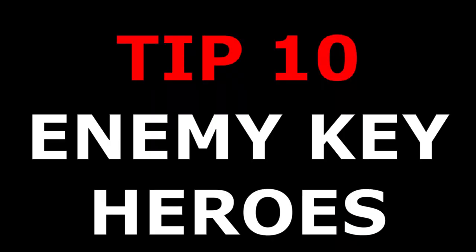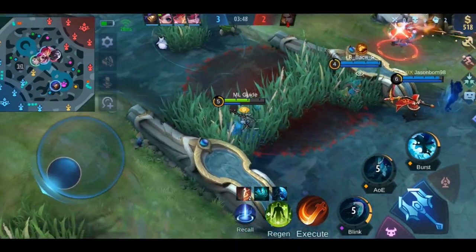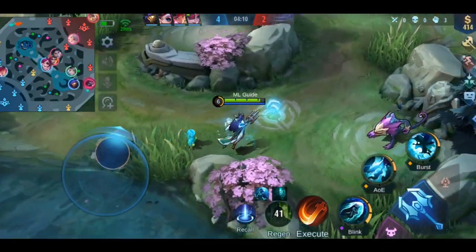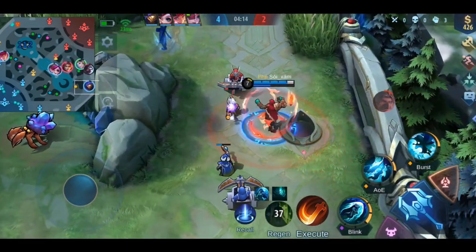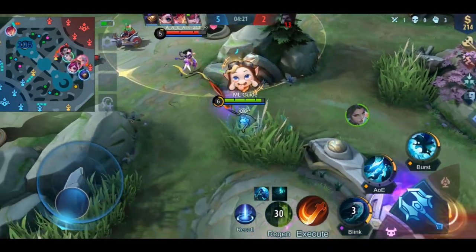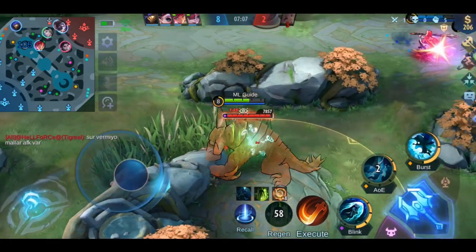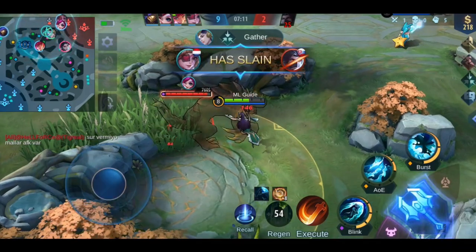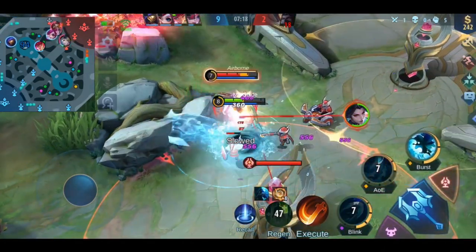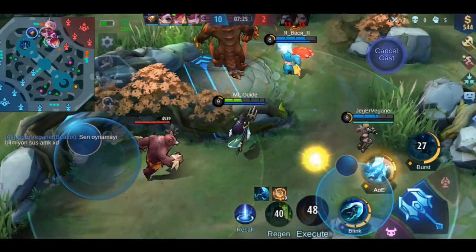Tip number 10: Identify the enemy's key heroes. Once all heroes are picked, identify who are the enemy's key heroes and think of a strategy and build to be prepared for them. If you are the jungler and the enemy has a Jawhead or Franco, tell your tank and mid laner to help you secure the buff. Also be aware of the heroes' lineup for both teams — does your team have many late game heroes while the enemy has many early game heroes? If so, make sure to survive long enough to make a comeback. Conversely, if you have early game heroes, finish the game fast and take all objectives before the enemy can scale up.